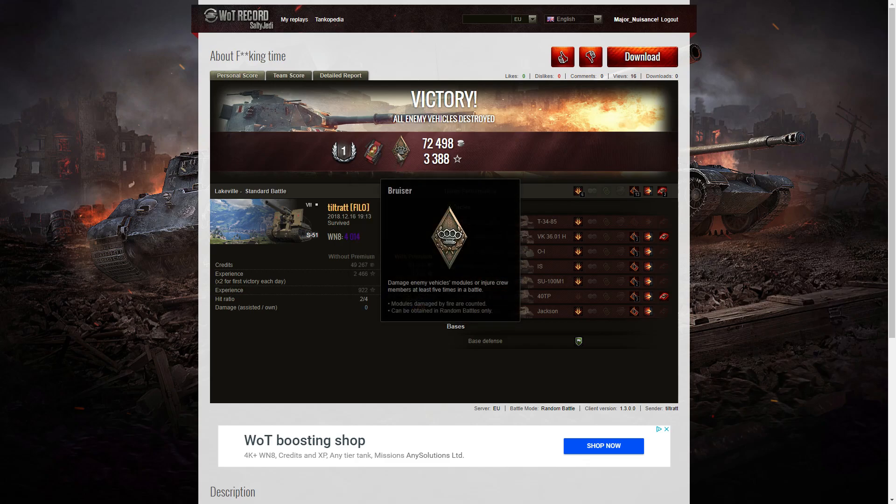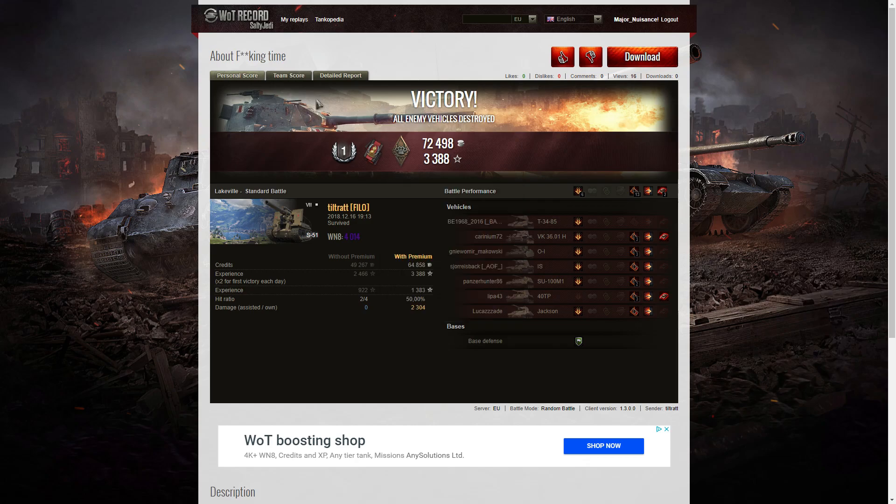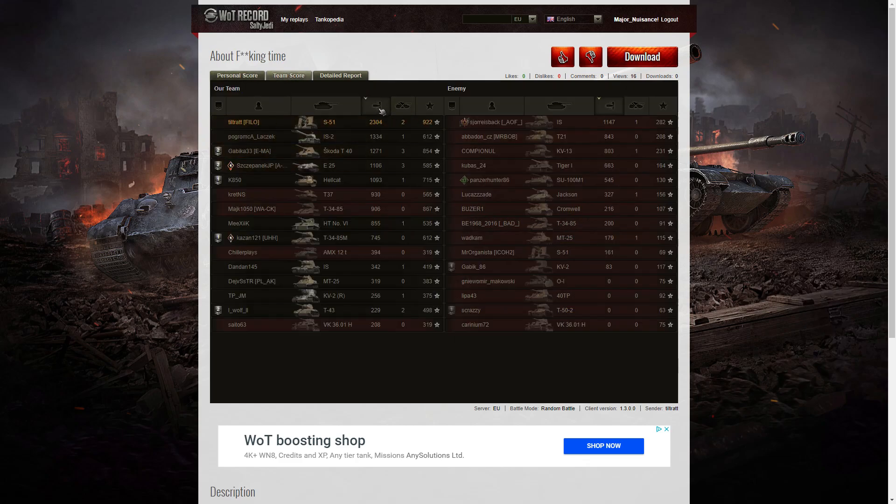He also picked up a Bruiser medal for getting at least five critical hits — in fact he got 13 in that game. Let's have a look at the team scores. Win8: 4014 — Super Unicum level. Right at the top of the table. He did the most damage in the battle. Didn't pick up the high caliber though — probably didn't have 20% of the enemy hit points in total. He got 2,304 hit points of damage during that game. Just shows the power of that B4 howitzer — it really is quite a monster.